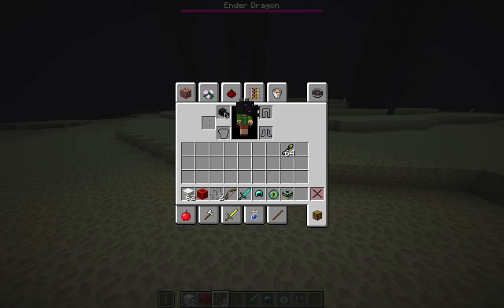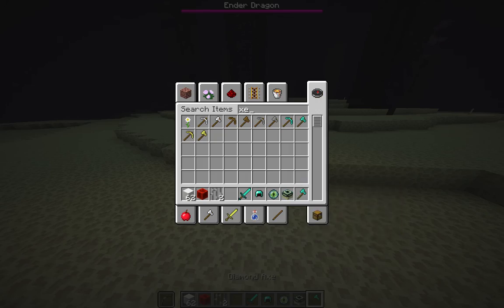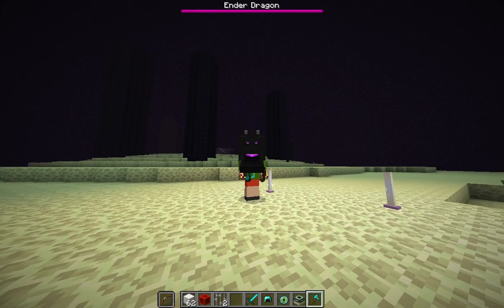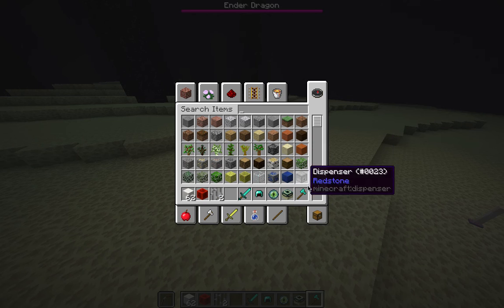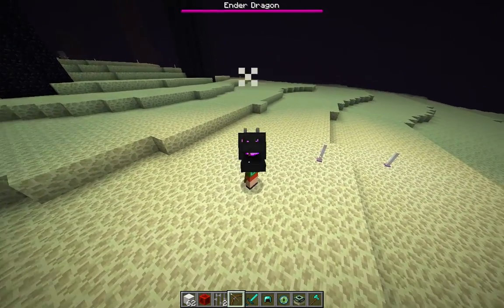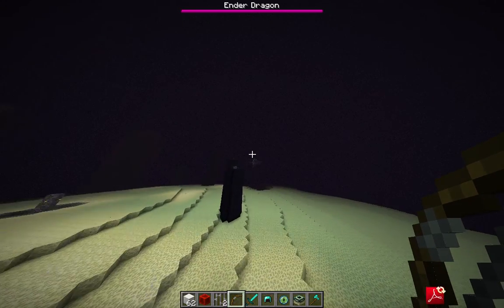Basically you put this in your offhand slot. I'm pretty sure you can use bows in your offhand slot. Well, they didn't delete the blocking. For some reason I'm not shooting the bow — I can't shoot the bow in my offhand. I'll show you what the spectral arrows do on the Ender Dragon.